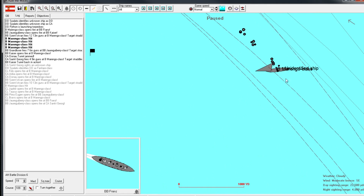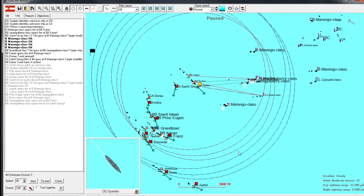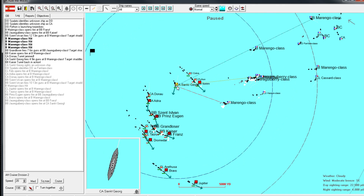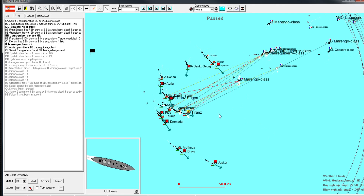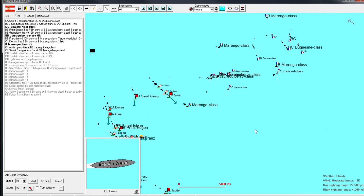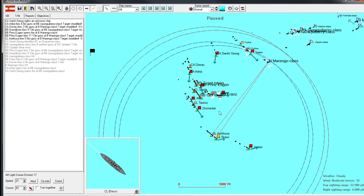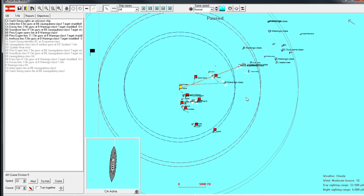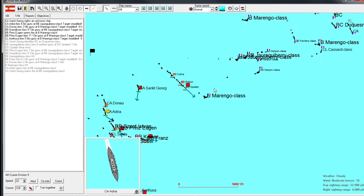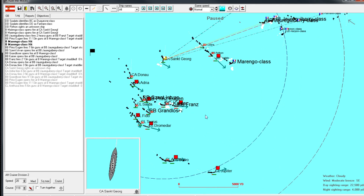Destroyers are moving in very quickly, which is going to reunite their battlecruiser and their other fleet. Because these are only Duquesne classes, it looks like they're actually trying to pick up survivors. The battle is basically already a success - we just need to go in, steal as many kills as we can, and then pull back.